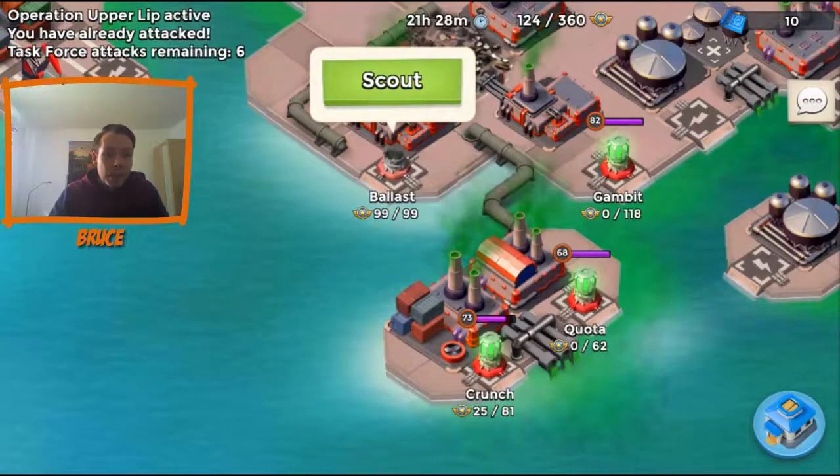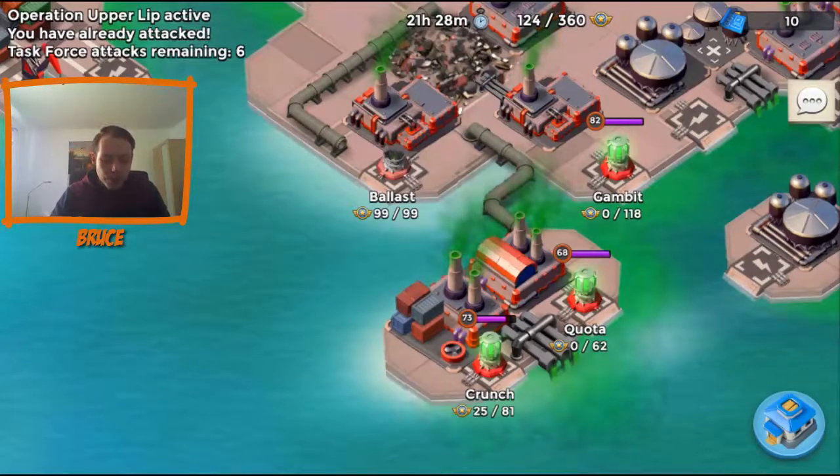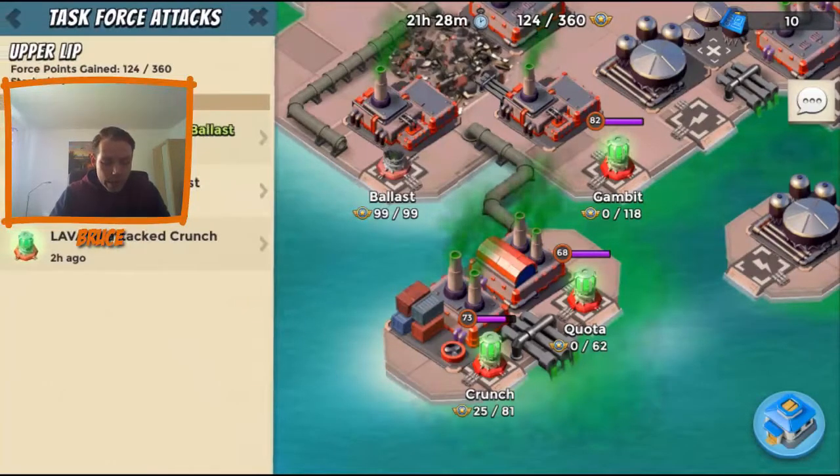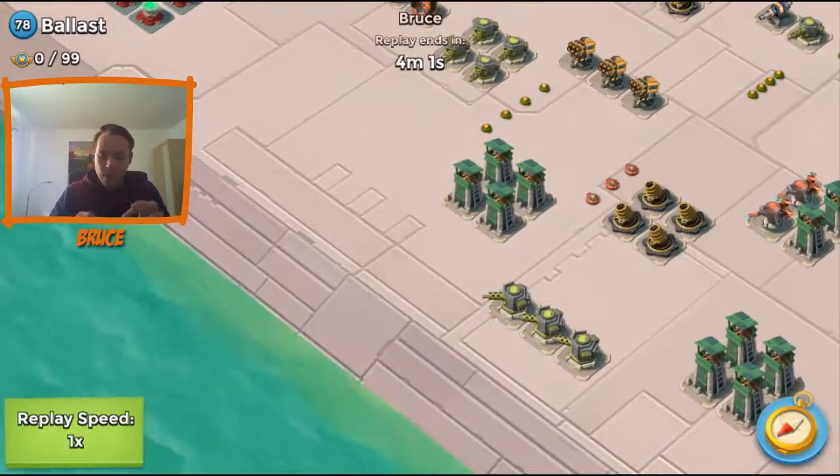So while the troops are loading, I'll quickly show you the replay. I once again attacked Ballast — this time it was level 78 with 99 force points. And here we go, Bruce. There were so many small mistakes — it was disastrous.